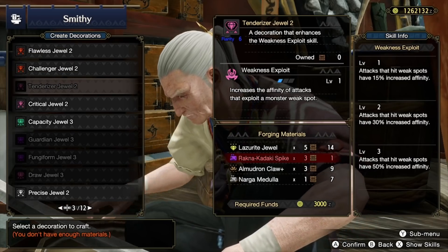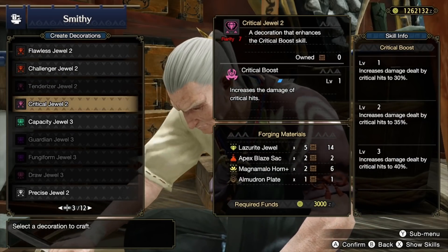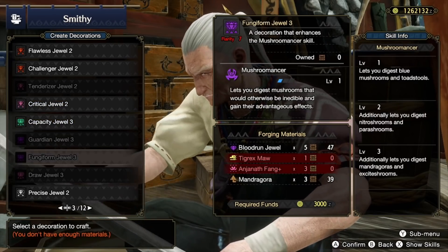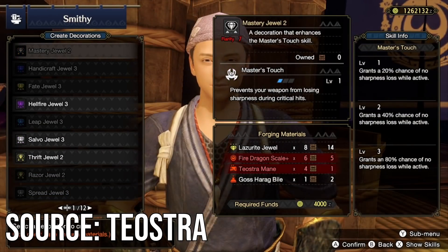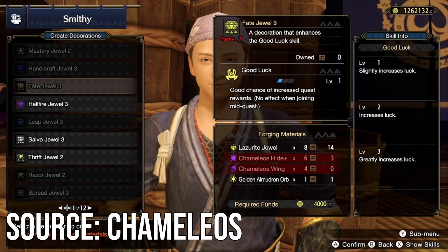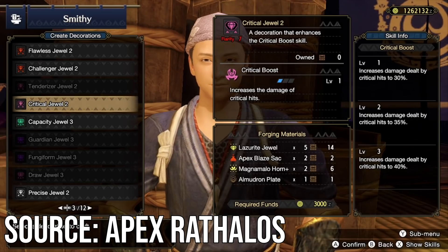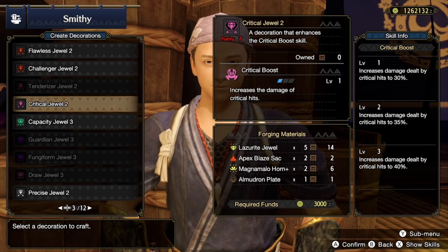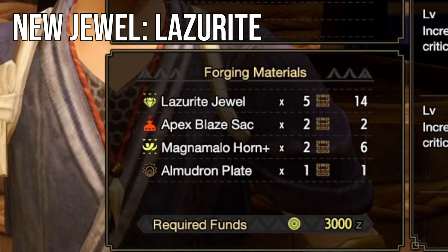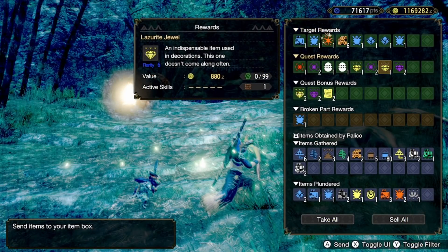Who gives us our new decorations and what are they? Just by logging in, you'll have new decorations you can craft with the update, and then new decorations from each new monster you defeat. Most importantly, you need to know about these: we get Master's Touch from Teostra, Handicraft from Kushala, Good Luck from Cameleos, and super importantly, Crit Boost from Apex Rathalos. Just those alone will have a massive impact on the meta. To craft many of these new decorations, you'll need the new Lazarite Jewels. Fortunately, these are rewarded at the end of high rank hunts, with great drops from Apex Hunts and Rampages specifically.